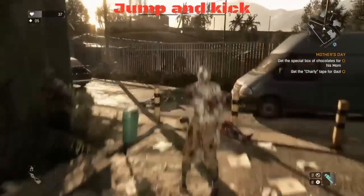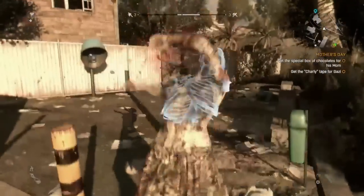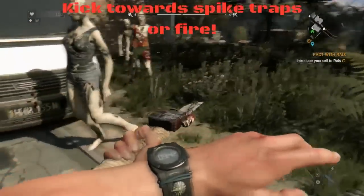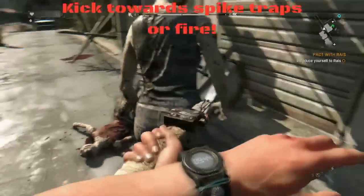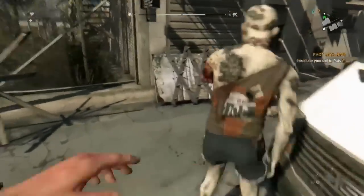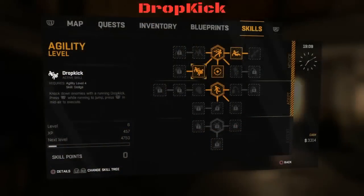This next bit: jump and kick. On PS4 it's the R1 button — the free run button. R1 will jump and kick. Don't forget you can use the environment around you to help kill these guys quickly. Kick them towards spike traps or fire if it's nearby. Just circle around — they're slow moving at the beginning — and kick them towards the spike trap, just like I'm doing here.